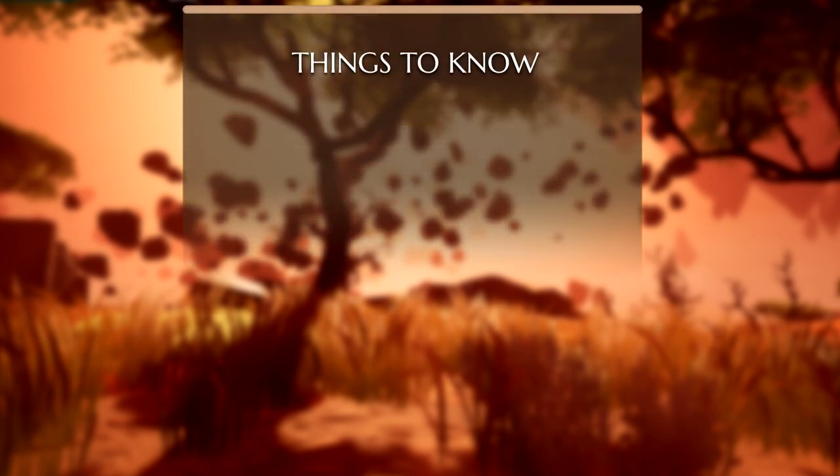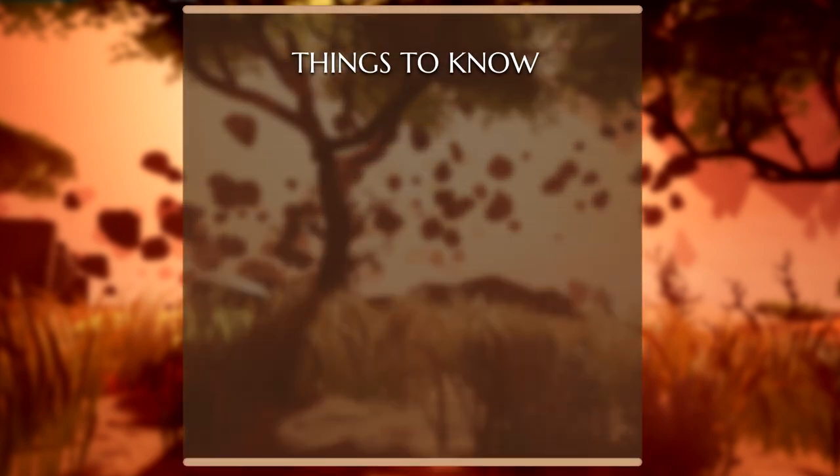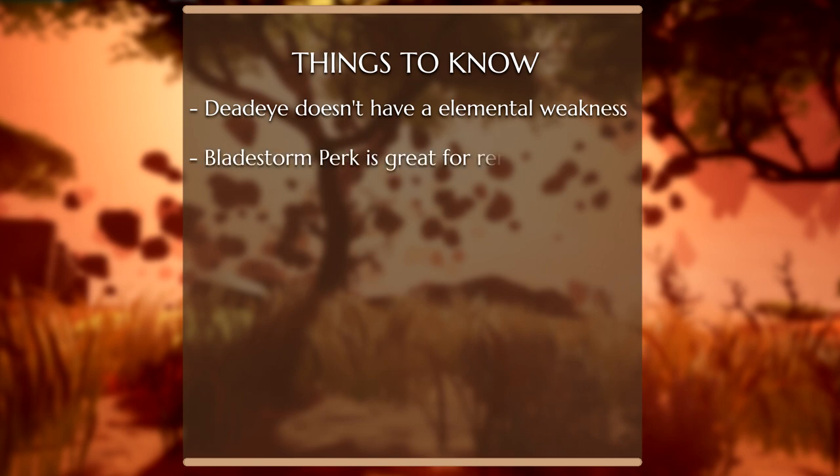Before taking on Deadeye, here are a few things you may want to know. Like before, Quillshot doesn't have any elemental weakness, so bring your preferred weapon. The Bladestorm perk is a really handy way to get rid of the quills on this Behemoth's back. Deadeye likes to go into the enrage state pretty often, so the Rage Hunter perk is an excellent perk to have for extra damage.